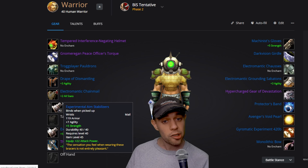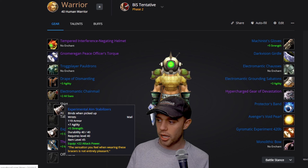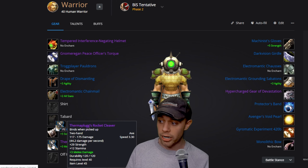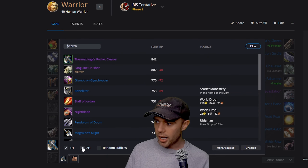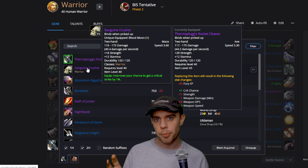But hey-ho, maybe you guys disagree — let me know in the comments. Going down onto the bracers, we've got these basic Experimental Aim Stabilizers. Assuming we're going for two-hand, Thermaplug's Rocket Cleaver has pretty much 29 strength, which is amazing. There is also the Sanguine Crusher, which increases our crit again by 1% and gives us 18 strength for 12 stamina. This is from the Blood Moon, the new PvP event in Stranglethorn Vale.